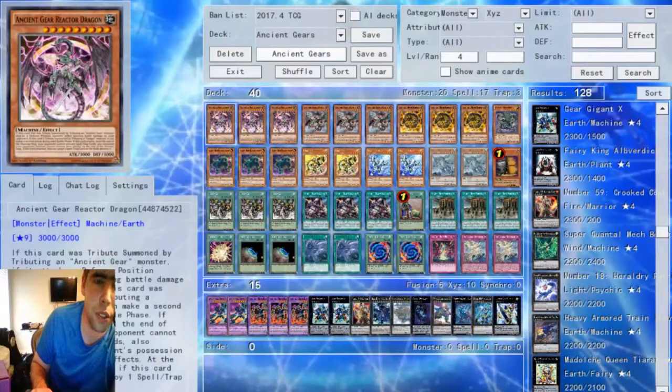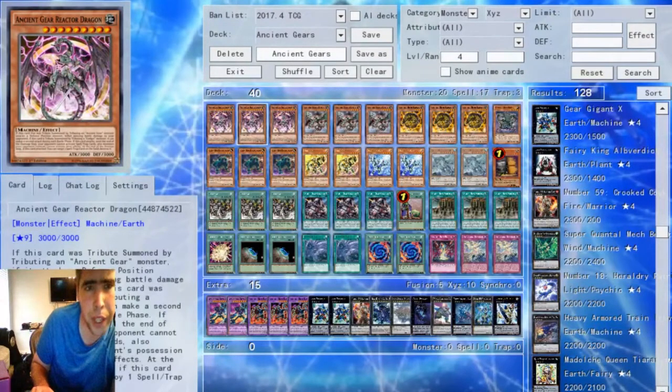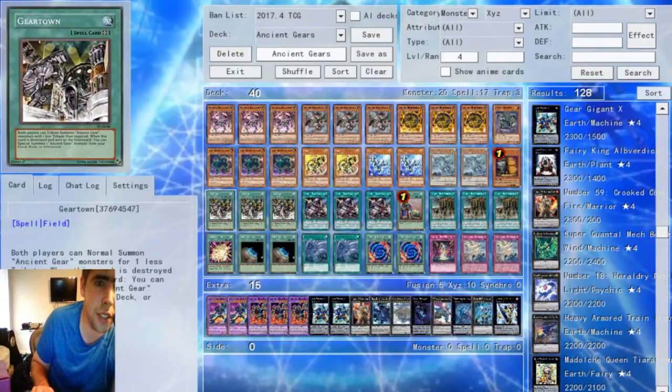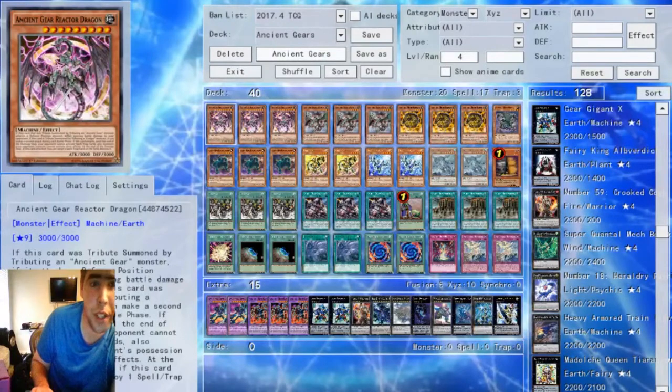The first monster we have here is the cover card for the deck, which is Ancient Gear Reactor Dragon. It is Level 9, so if it's Tribute Summoned by Tributing an Ancient Gear Monster — hint, your little gadget here — it will inflict piercing damage to your opponent, and if it's Tribute Summoned by Tributing a Gadget Monster, it can attack twice each Battle Phase. You can usually Tribute Summon it via Geartown, or Special Summon it via numerous cards in this deck. Every time it attacks, your opponent cannot activate Spell or Trap cards, and when it does battle at the end of the damage step, if it attacked, it pops Spell or Trap cards.